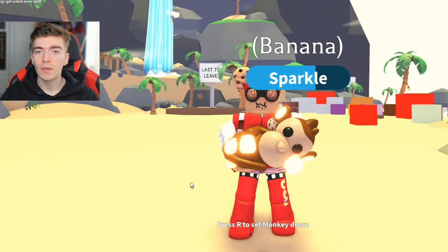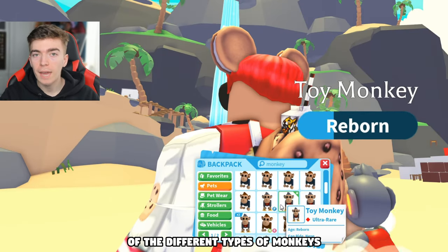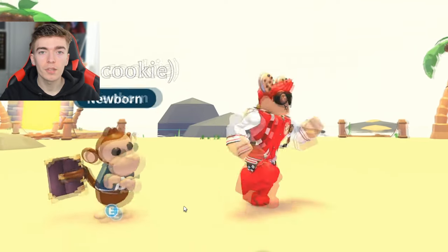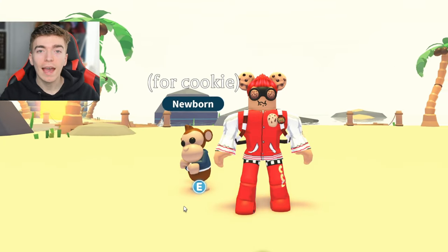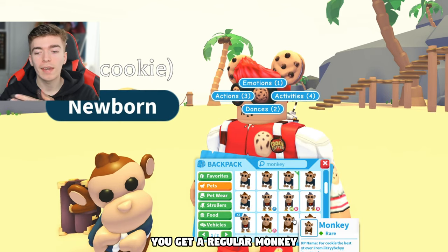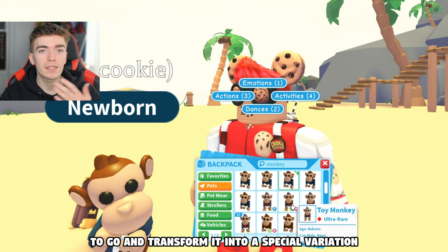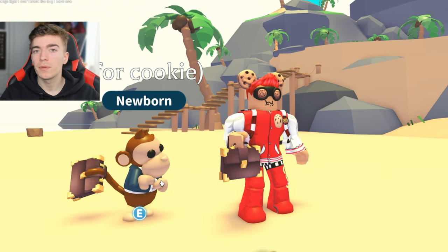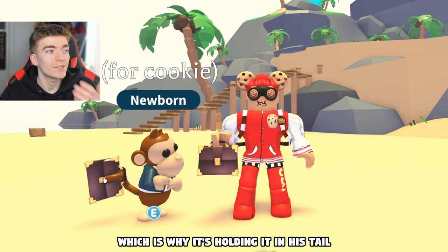Adopt Me wants to preserve the value of the original monkey. I'm sure you're all aware of the different types of monkeys, such as the toy monkey and others. Adopt Me has now confirmed what one of these brand new monkey variations is going to be, and it's actually really interesting. To get one of these monkeys, you get a regular monkey, then use some ingredients to transform it into a special variation. For example, three briefcases combined with a regular monkey give you the business monkey, which is why it's holding one in its tail.